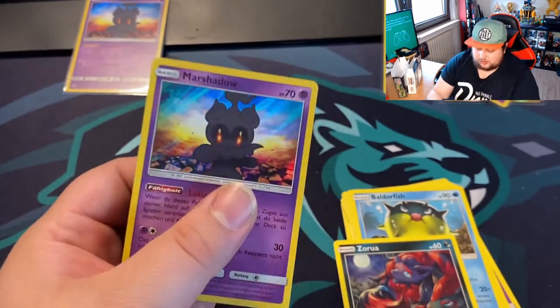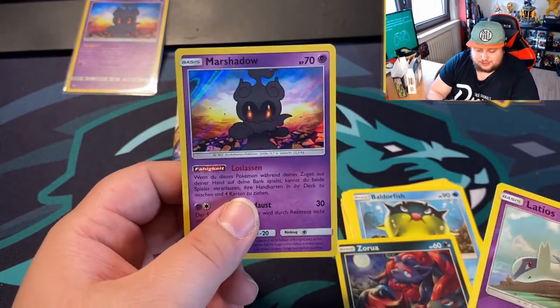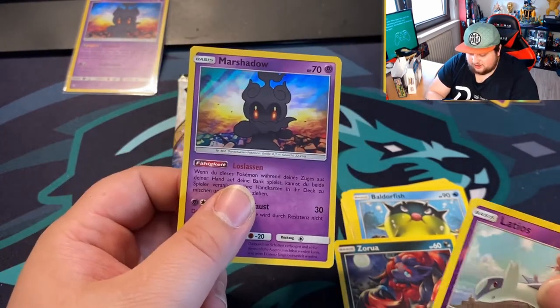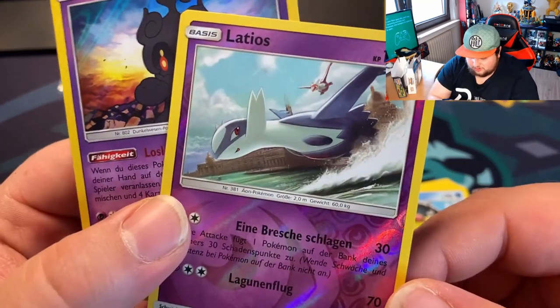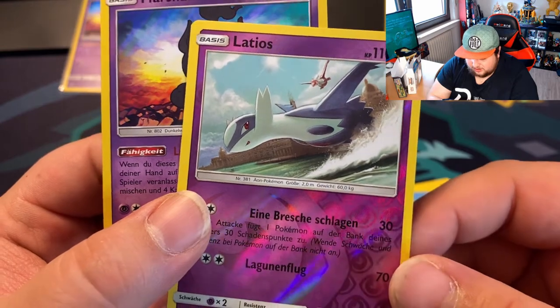Wait — what? We got a Holo Marshadow again. We literally just pulled the same card. Yo, but this Latios though — got Latios in the back. That's awesome.